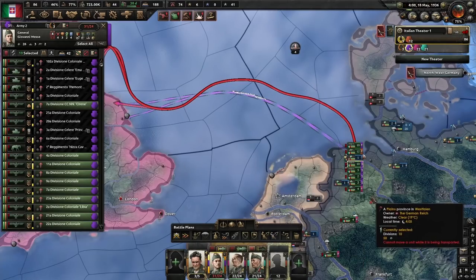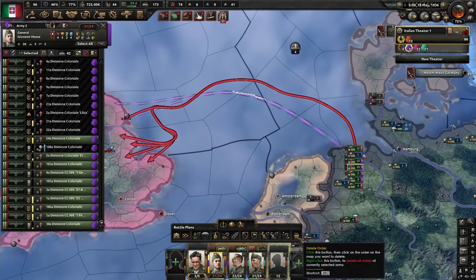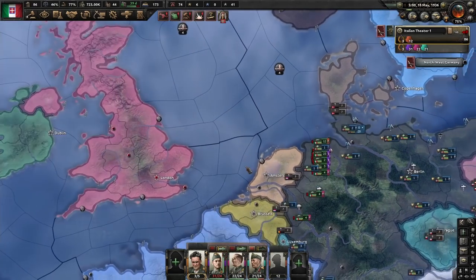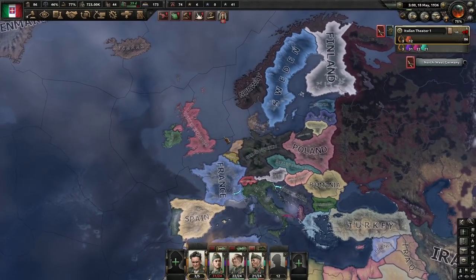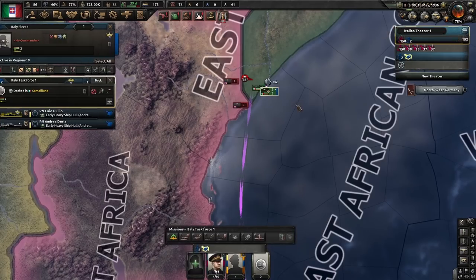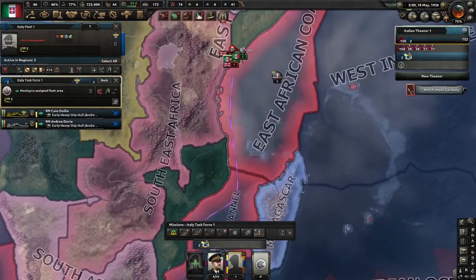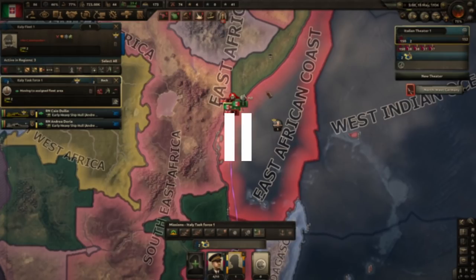We achieve this by waiting one in-game hour until the first batch of 10 divisions leaves the port, select them all, and unassign them from their order. This immediately frees up the 10-division cap on naval invasions, allowing us to assign another batch of 10 who won't need additional preparation time — instead they leave the port with just the next tick. We do this three times until all of our 30 divisions are on their way to the British coast. Let's not forget about our naval invasion into South Africa and assign the division we've left for exactly this purpose.